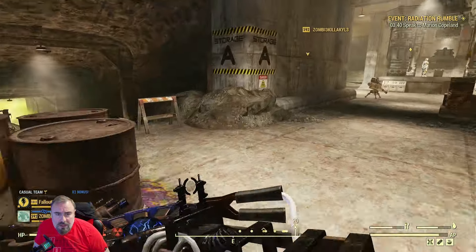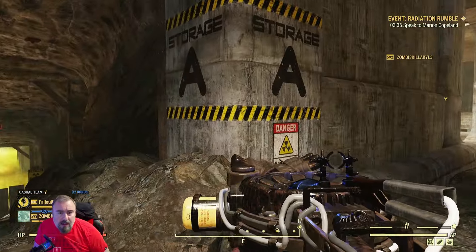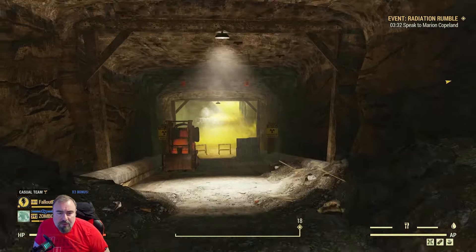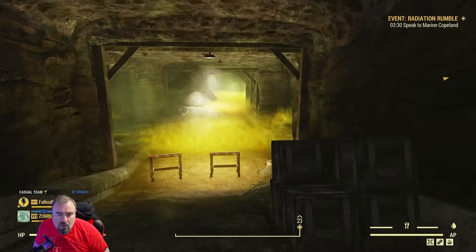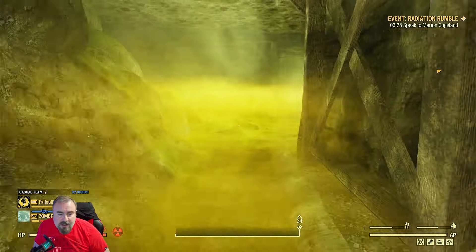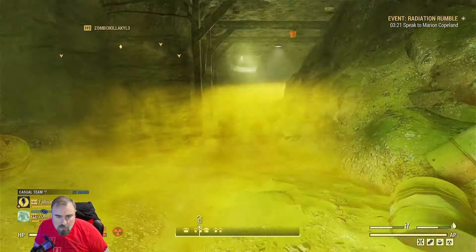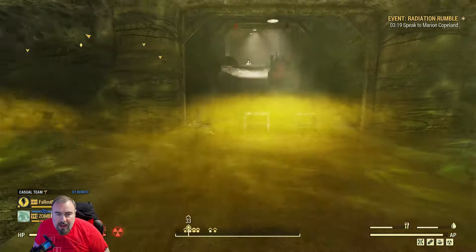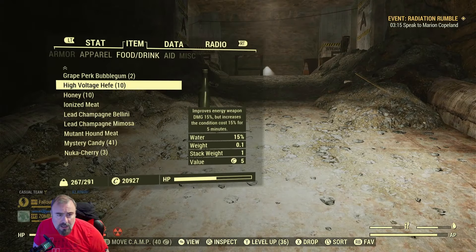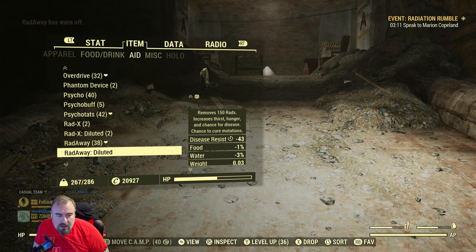We've got basically two tunnels on this side - A and B. Pretty straightforward. We can walk in there now. You can see all the radiation inside. You're going to be affected by rads, but not as fast as if you weren't wearing the suit. And to get rid of the rads you can actually use the chems, which is Rad-A-Way. That gets rid of it.